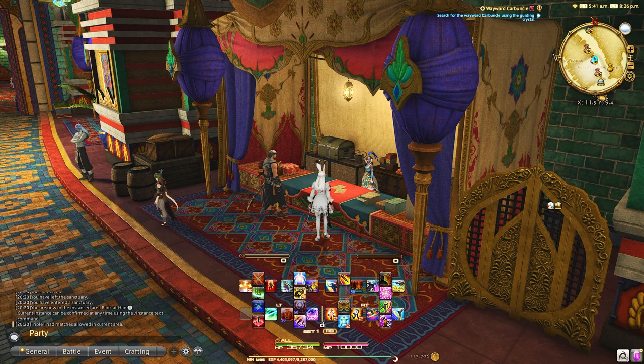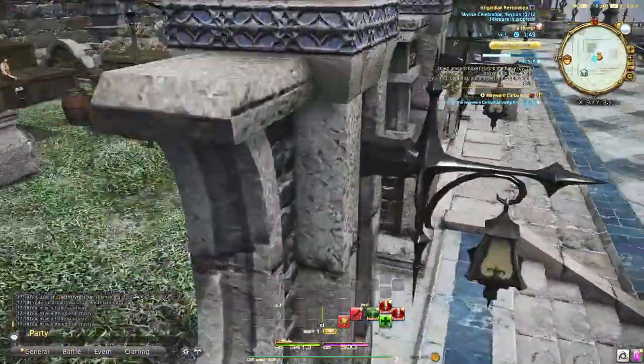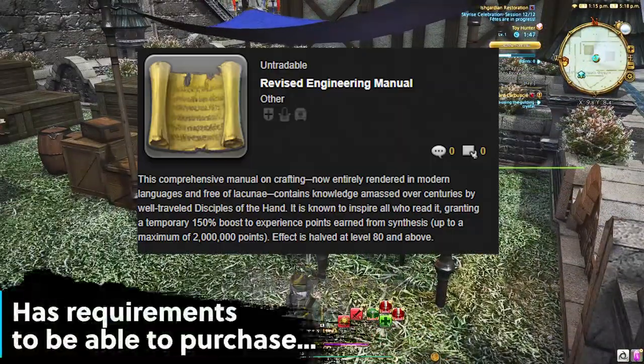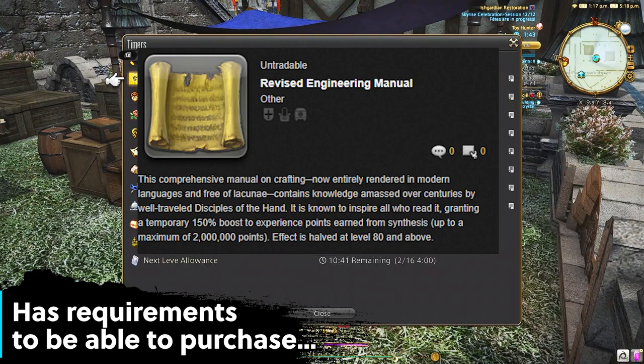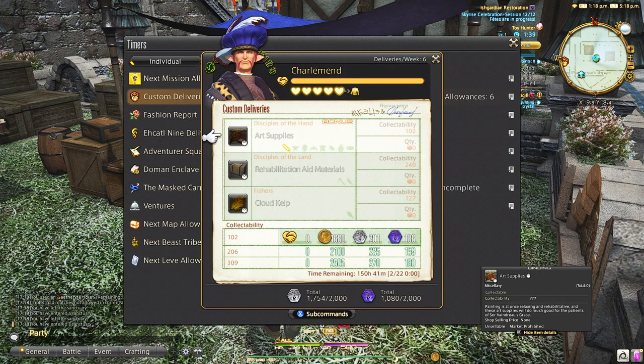Still leveling your other crafters and gatherers? You can pick up revised engineering manuals which will increase the amount of experience you earn from crafting by 150% for up to 2 million experience. This will make leveling so much easier and you should prioritize these manuals if you're still leveling.